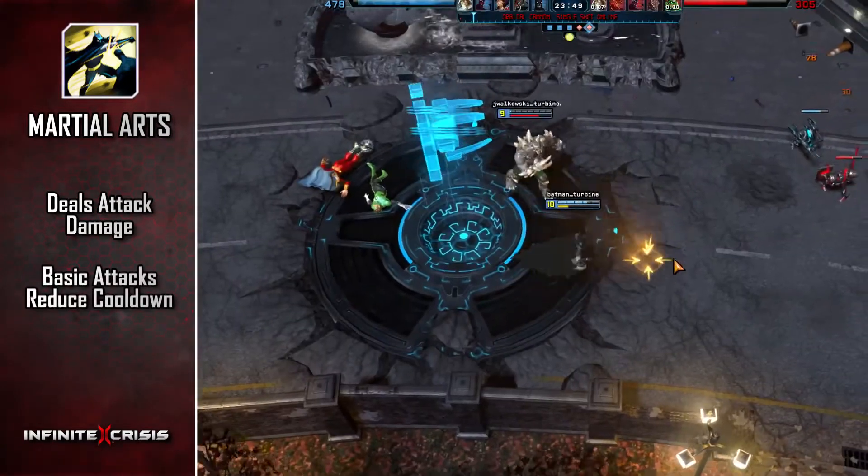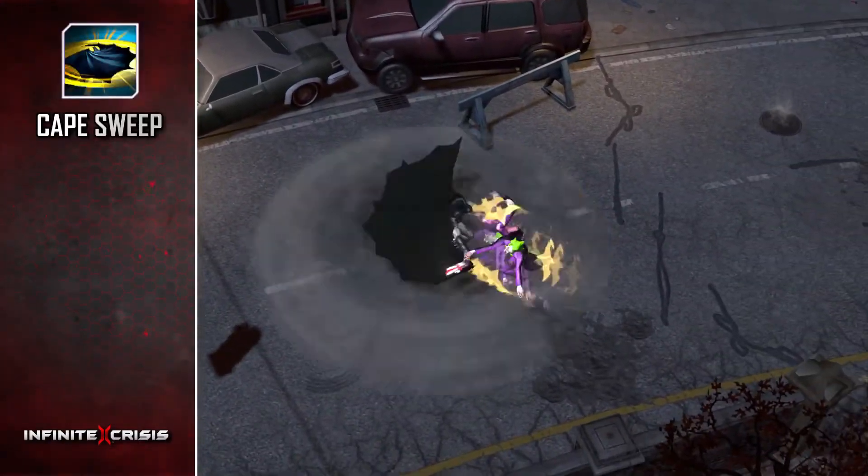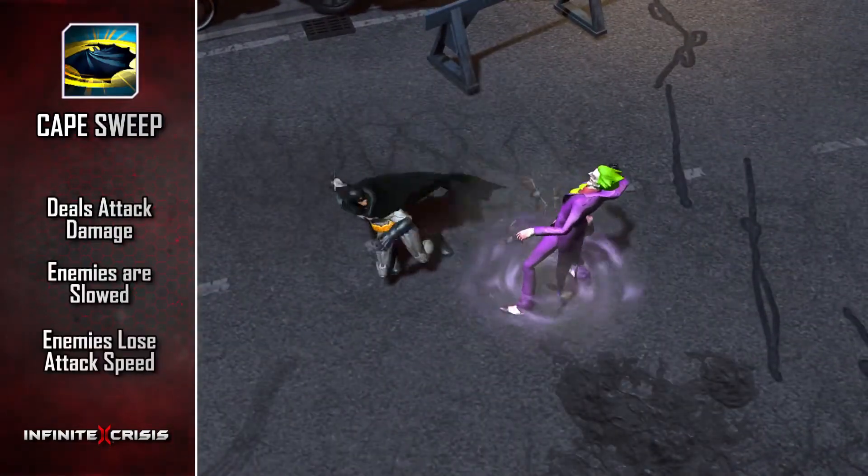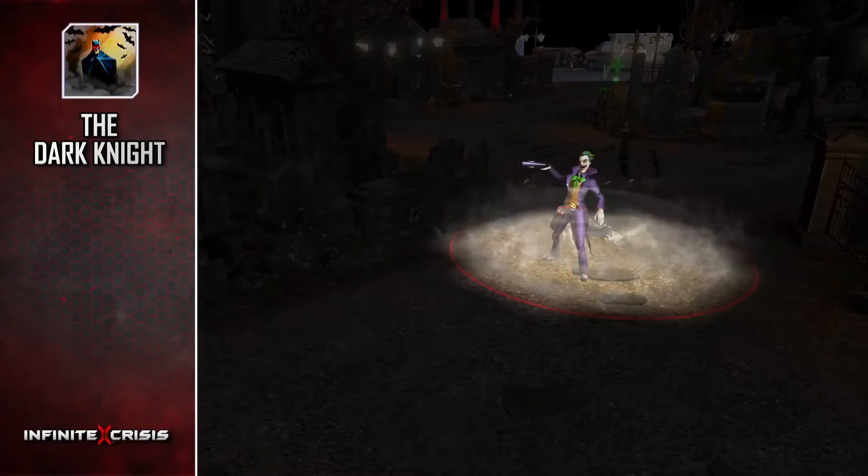Basic attacks reduce the cooldown of Martial Arts. Cape Sweep allows Batman to sweep his cape around him, dealing attack damage to nearby enemies, slowing them and reducing their attack speed.